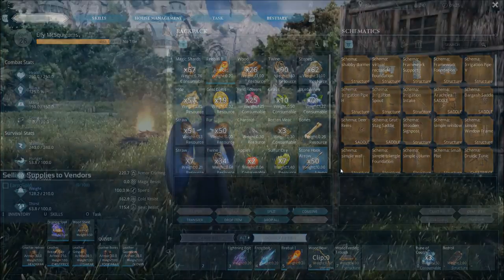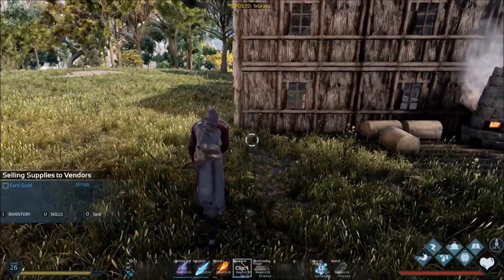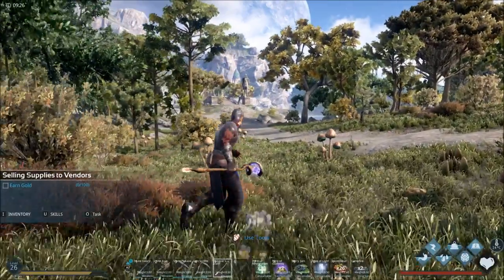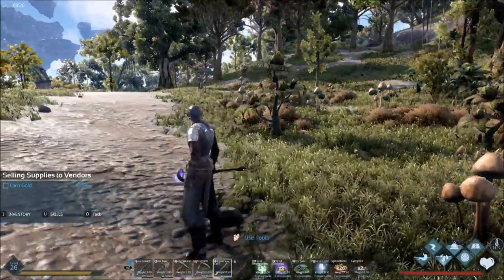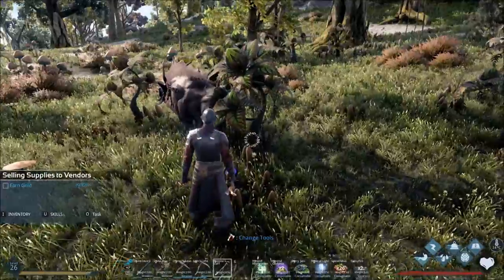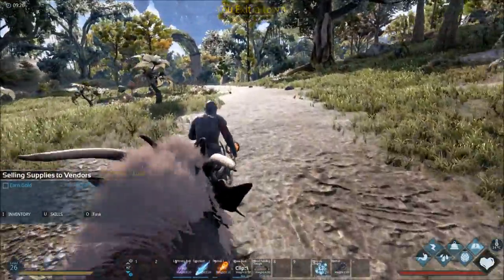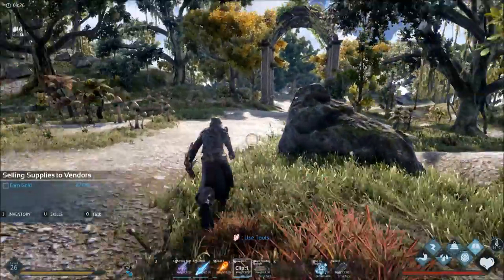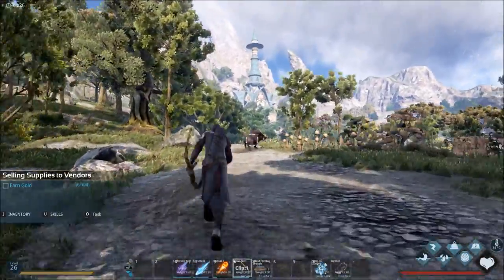Now that we have everything we need for taming, we're going to load up our bow with the hook arrows and pull it out. We've found ourselves a pig — that's what we're going to tame — but right now he's stuck, so it won't work. I'm going to use the magical draining spell to free him from the tree. Okay, he's free and he's angry. We want to run outside of town and lead him somewhere with room to maneuver.